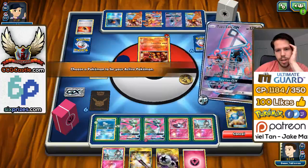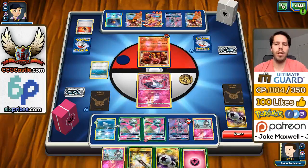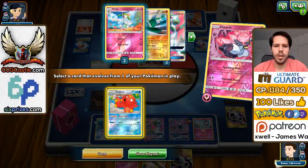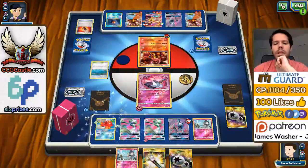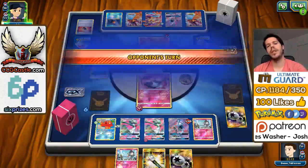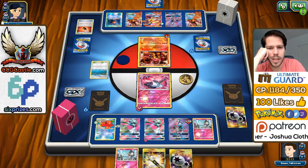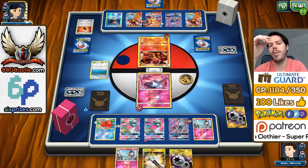There's the Fairy Energy. I'm going to do what I should have done way earlier — Sparkling Wish to get Arcanine, and now it should be good to go. We just need either Lysandre or Guzma to start putting pressure on my opponent. And if we manage to knock out that Turtonator, that should pretty much be game.